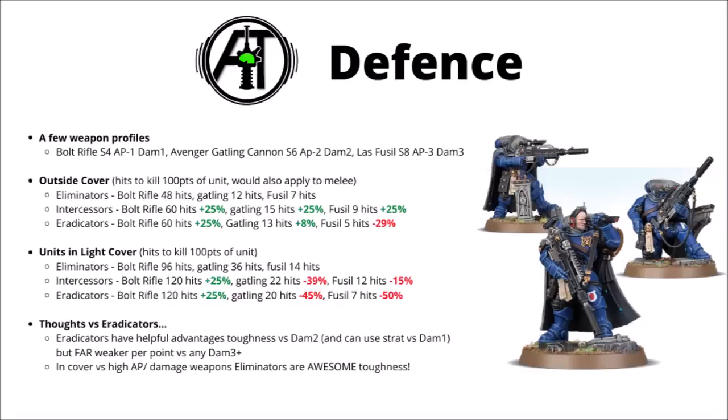In light cover though, particularly with their Armour of Contempt, the Eliminators really shine against anything with high AP. Against the Avenger Gatling cannon, they are massively more durable than Intercessors — it takes 36 Gatling cannon hits to remove 100 points worth of Eliminators, but only 22 hits to remove 100 points worth of Intercessors, due to the Eliminators saving on 2s and the Intercessors on 3s. It's even worse for the Eradicators, who only take 20 hits. Versus the Las Fusals, the Eradicators fall yet further behind as they really hate being hit by damage 3 shots. Provided Eliminators are somewhere on the board where they can receive that cover benefit, they're going to be super hard to shift.